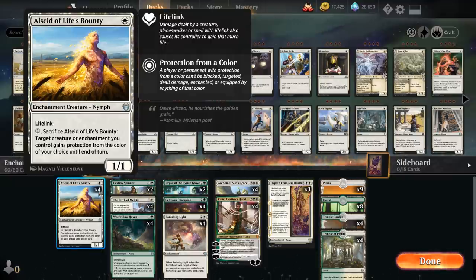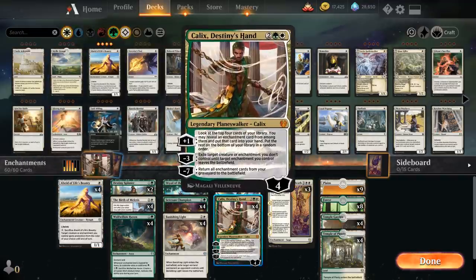Besides protecting creatures, it also protects enchantments, which can be very useful when it comes to Kallix's minus-3 ability. We've got a bit of additional insurance that the opponent won't be able to mess with the chosen enchantment.